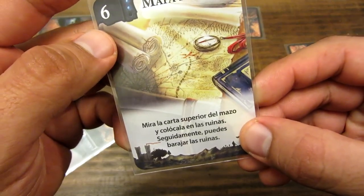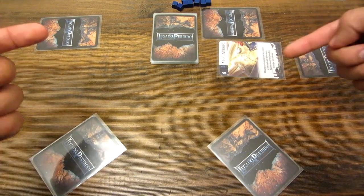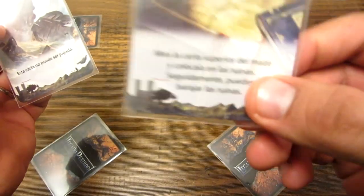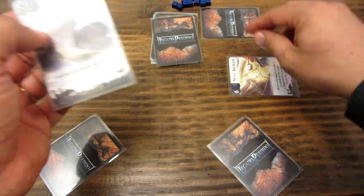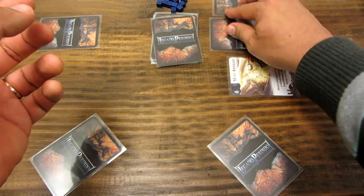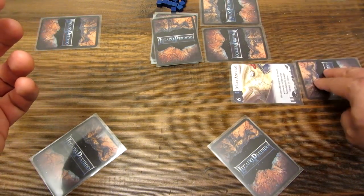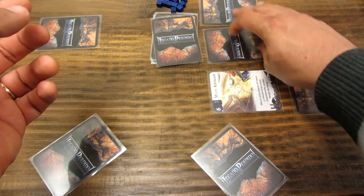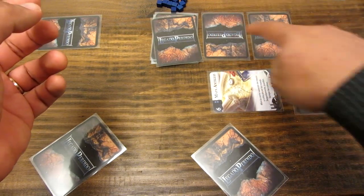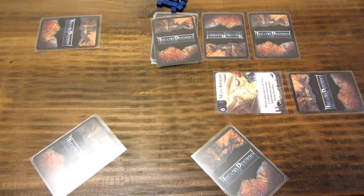Todas las cartas que voy descartando las voy poniendo frente a mí para que estén a la vista de todos los jugadores y ellos puedan ver qué cartas se están descartando. Cojo la siguiente carta, la miro, y justamente es el legado perdido. El efecto del mapa antiguo dice que debo colocarla en las ruinas. Entonces coloco esta carta en las ruinas, pero ya sé que es el legado perdido — soy el único jugador que lo sabe. Las cartas de las ruinas no se apilan, simplemente se ponen todas en orden, juntas, una al lado de otra. Yo sé que están las dos cartas ahí, pero ninguno de los demás jugadores sabe que está el legado perdido. Además las he podido mezclar por si alguien había puesto alguna carta anteriormente.